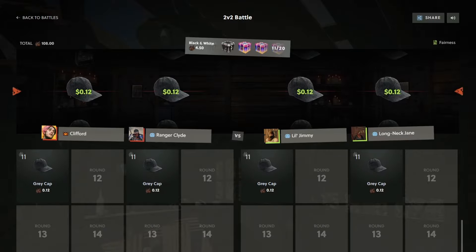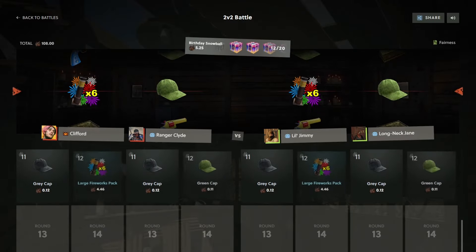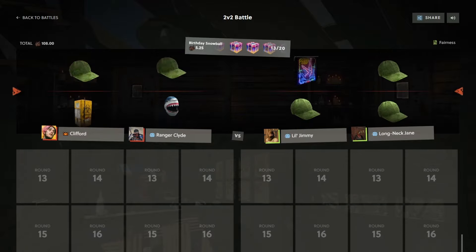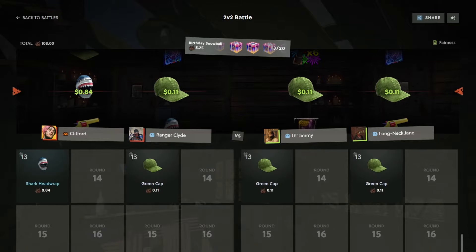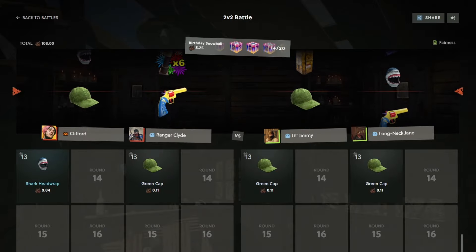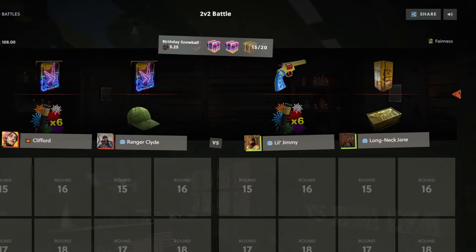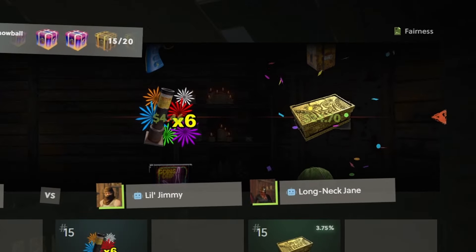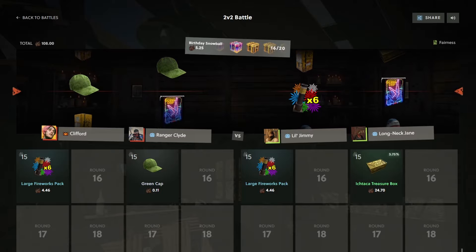I don't know what you can hit on the Birthday Snowball but it was a hot crate so I spammed it in. We got the crate, the Python, the sign, and that cool little shark head wrap. Come on, keep it going — a bit more of a lead. That doesn't even count as a good hit, but okay — that's a good hit surely. We don't want to see any more of those on the right.